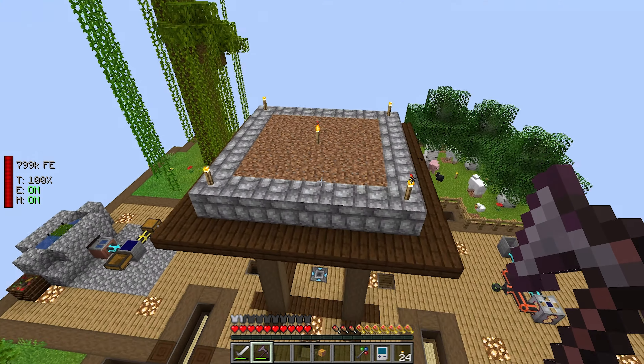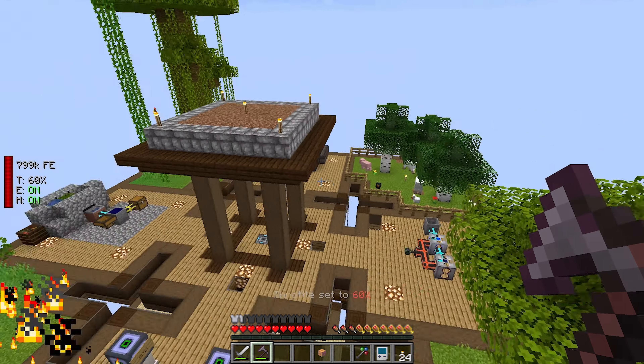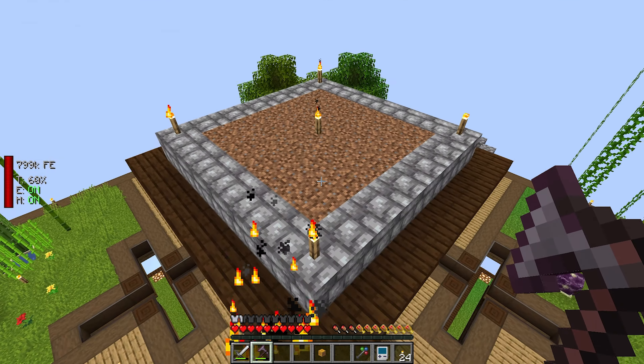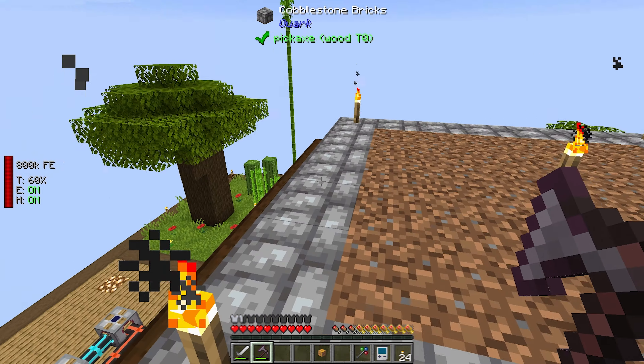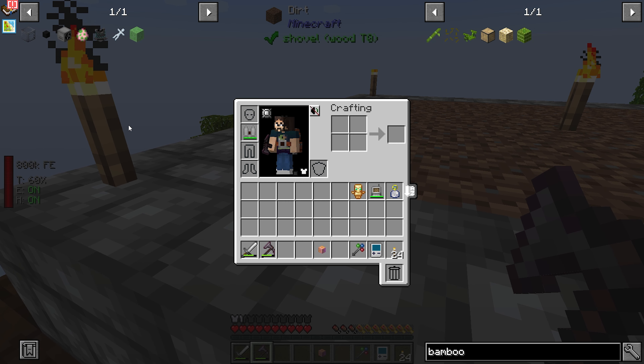We'll just have the mob spawning up here. So we'll have a mob farm up here - simple five by five. We're going to set up a mob masher and some fans that are going to blow into the mob masher and then get collected. That is all on our to-do list because last episode I said we want to make our way into the nether. There's nothing in the nether other than fortresses and bastions - it is a completely empty dimension essentially.